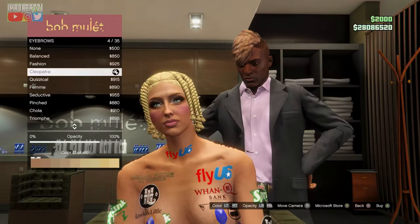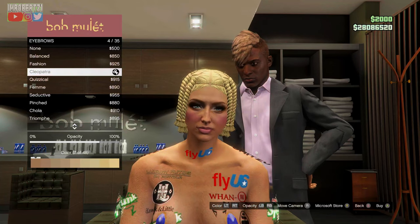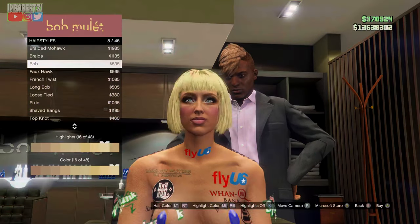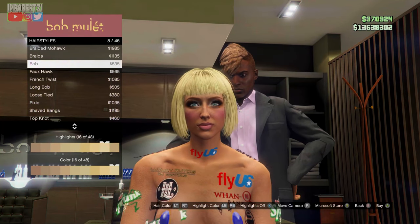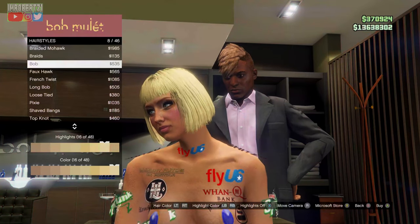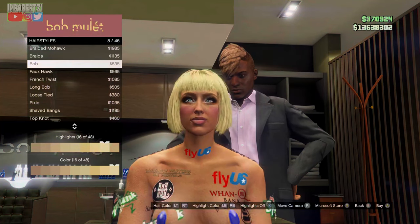Finally, set the eyebrows to Cleopatra, opacity 75, color 7 of 48. And that's my pretty female character creation tutorial — let me know in the comment section which character I should create next. I hope you enjoyed this video. Like, subscribe, follow me on Instagram, Twitter X, and TikTok — I'm Robert Z1. I upload all kinds of awesome showcases and tips and tricks. That's all I have for today — I'll see you guys in my next video.